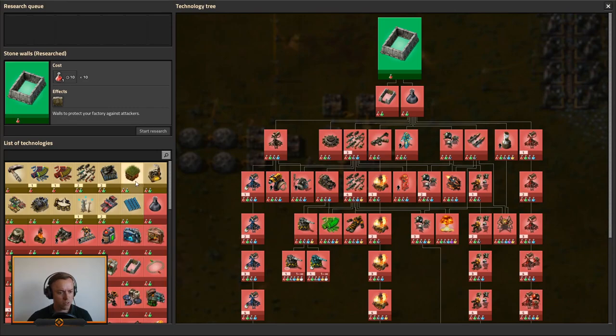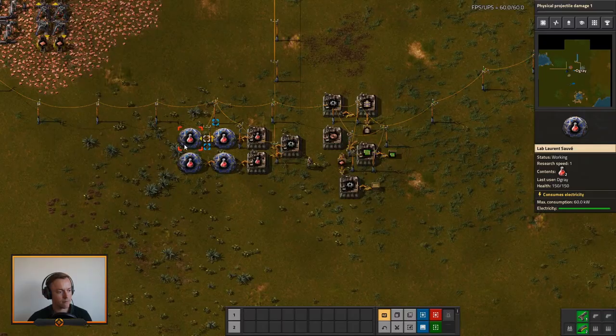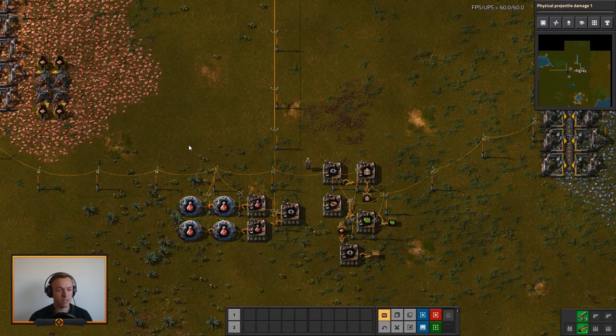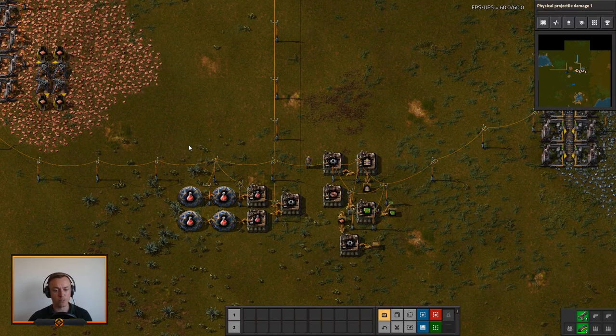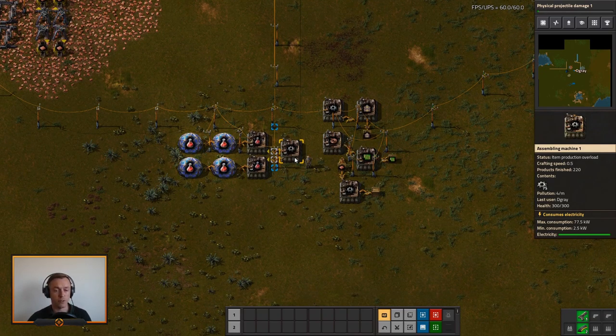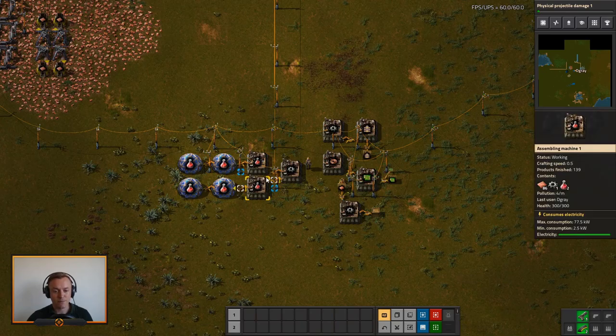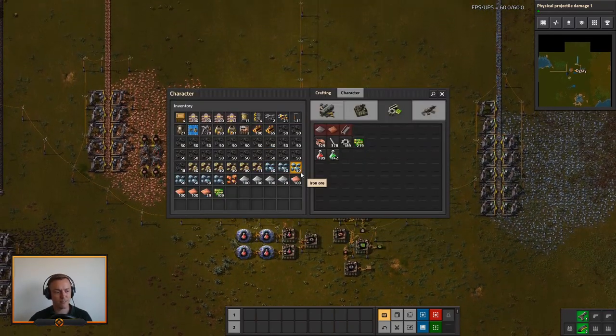Stormwall's done. Let's get some bullet things. It's all in terms of compression that I want to try and do it. Not all items that need gears need iron, but it's pretty close — for example, red science doesn't need iron but it does need gears. So let's see if that will work.